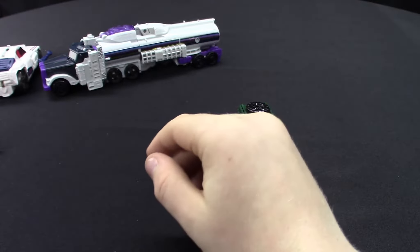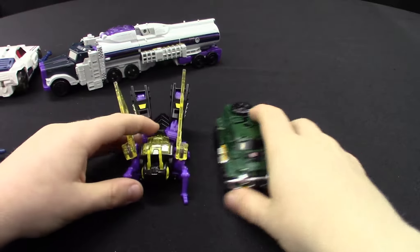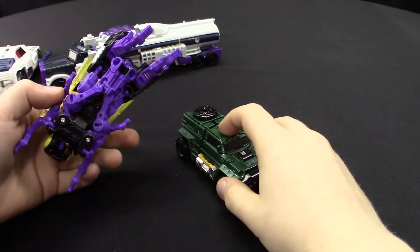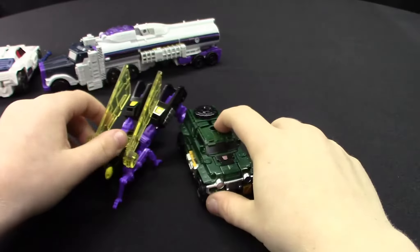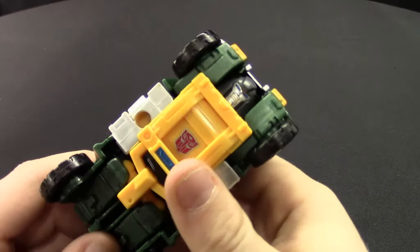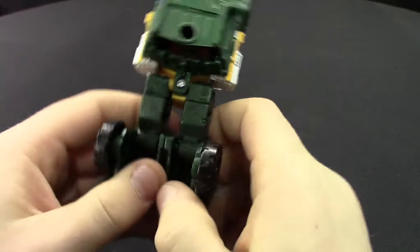Last but not least, we have Insecticon Kickback. They are almost the same size, and Kickback is a little bigger with more detail. But this isn't a review about Kickback — it's about Brawn. Let's get into the transformation. You start off by taking this part off, then the legs you unhinge them.